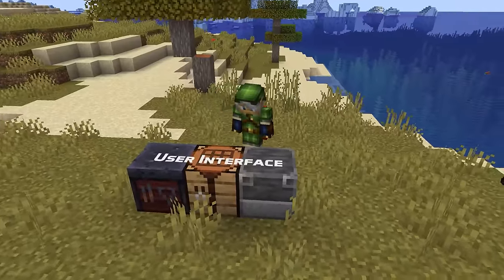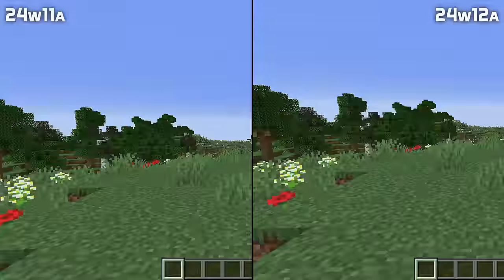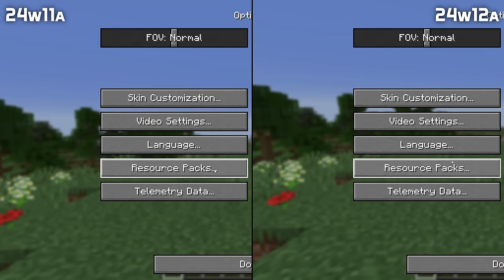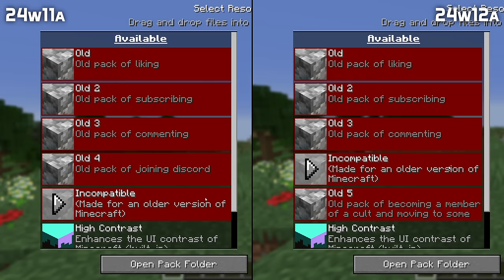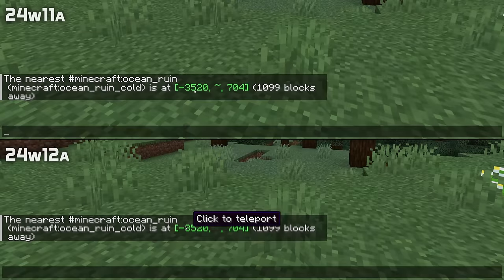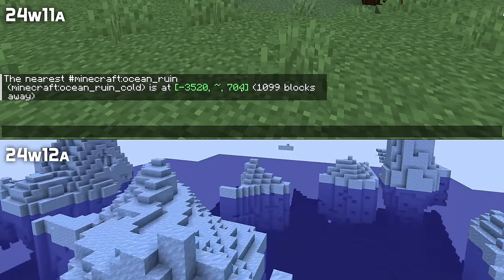In user interface news, some text rendering has been fixed in the reset world screen for realms. The red text in the experiment screen can now be selected for narration. The right side of incompatible packs is now rendered correctly even when the scrollbar is shown. And click and hover events now work properly when viewing chat while in F1 mode.